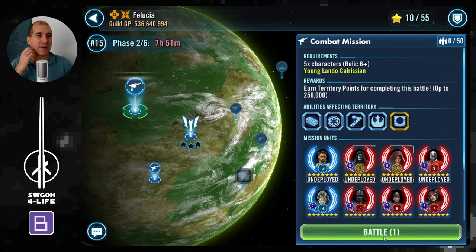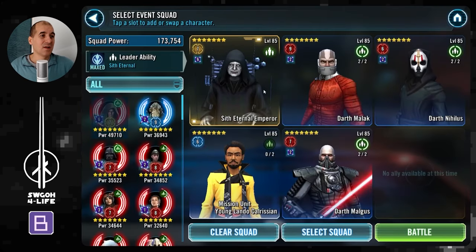During testing over the past 2-3 months, Aiden sometimes starts off with basics, sometimes with the Mass Assist, sometimes with a Heal. After I started using this Sif Eternal squad, she just kept using Heal to begin with, which is the preferred scenario because then everybody survives the opening attack from Aiden. Your mileage may vary depending on what Aiden does. It also doesn't help that this mission requires Young Lando, and any team that would actually have synergy with Young Lando gets obliterated pretty much straight away.